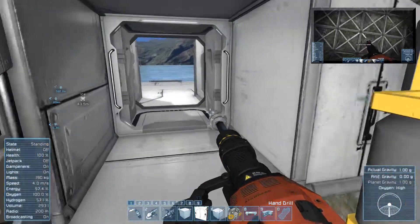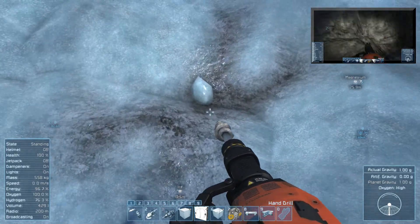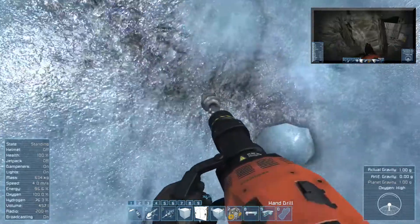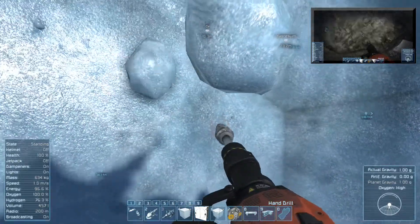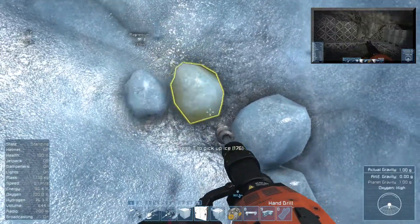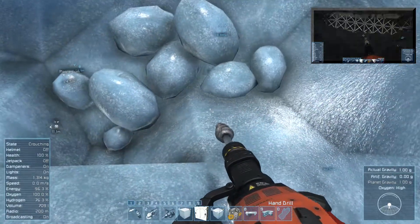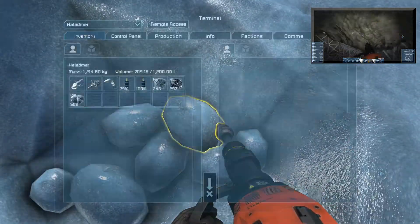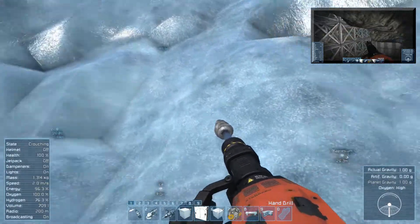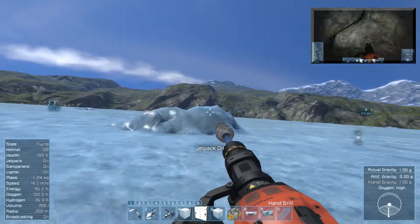We're back, and I did find some platinum in one of the craters — always nice when the game does something nice for you after screwing you over. I got 300 platinum — that's actually a good amount. That will allow us to make a couple of small thrusters.